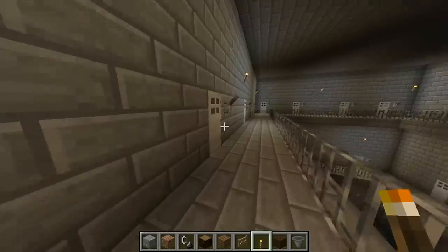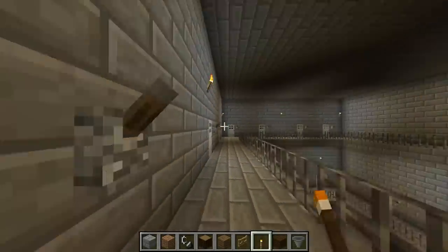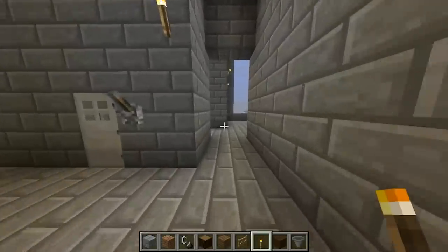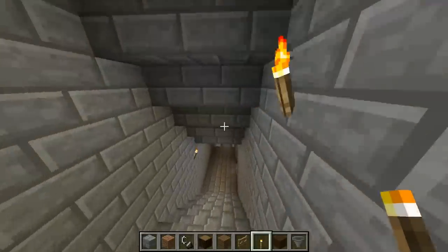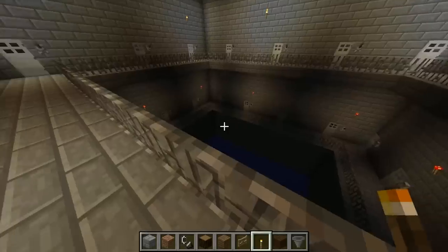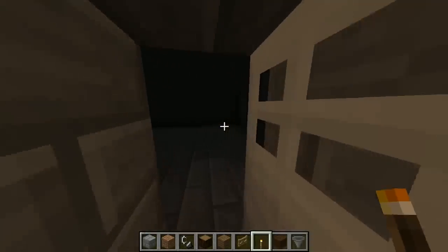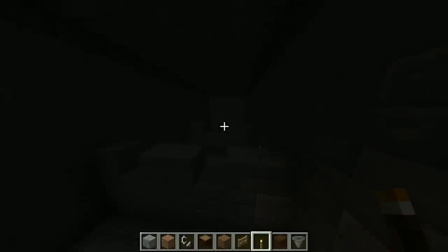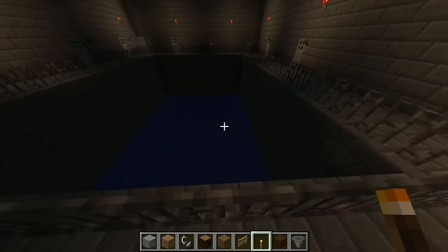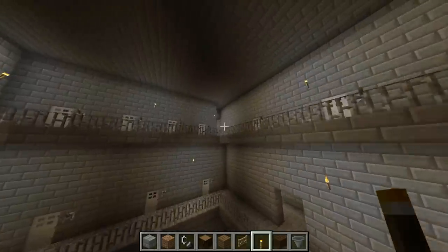Here we got the dungeon, which is based a lot on the dungeon from Demon's Souls - the Tower of Latria. You go further down, there's another floor down there. Every one of these cells is a cell - you can open it, you can go in. Down in the pool there may or may not be a secret entrance to something. Let's get out of here.